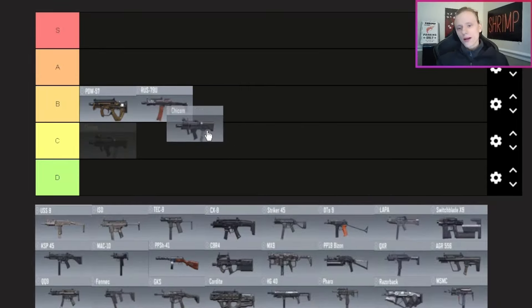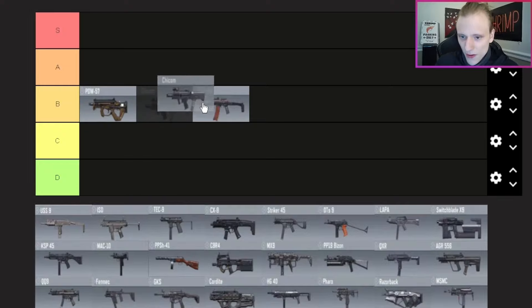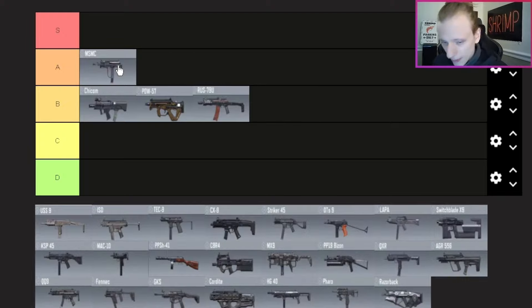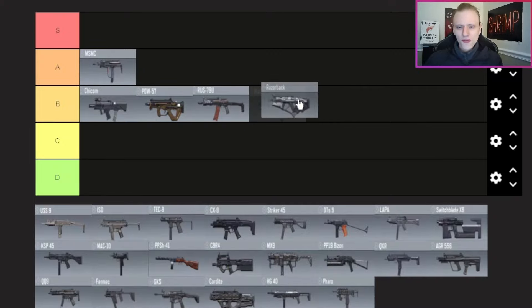The Chicom — it actually surprised me how well I was doing with it while ranking it up for camos. I'm putting it top of B tier. Then the MSMC — I'm putting it in A tier. Before you yell at me in the comments, try this SMG out. With an extended mag and a suppressor for additional range, this gun kills really fast and I genuinely enjoy using it. The Razorback — just going to put it behind the RUS in B tier. It's fun to use but doesn't stand out compared to all the other SMGs.